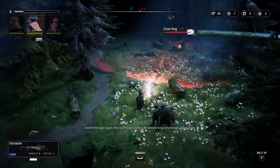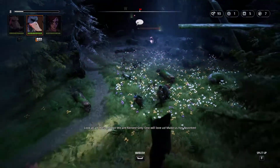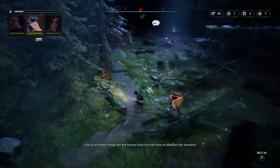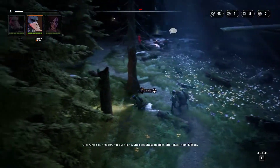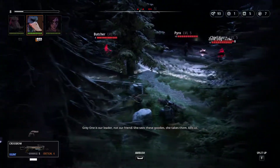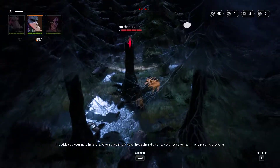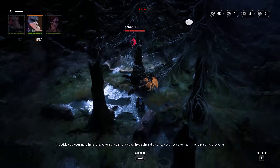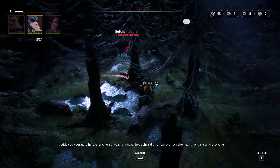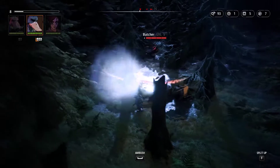We gotta get this stuff back to the lair before Grey One knows we're gone. Look at these things — we are heroes! Grey One will love us, make us her favorites. Grey One is our leader, not our friend. She sees these goodies, she takes them, kills us. Stick it up your nose hole — Grey One is a weak old hag. I hope she didn't hear that. I'm sorry, Grey One.